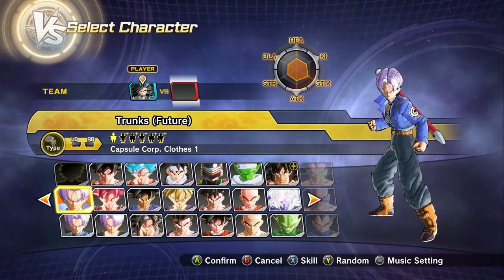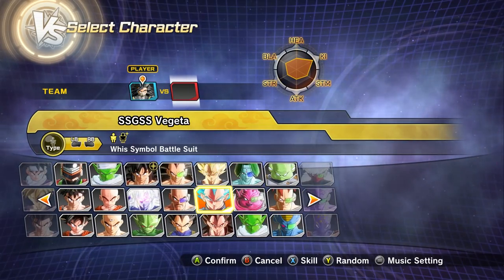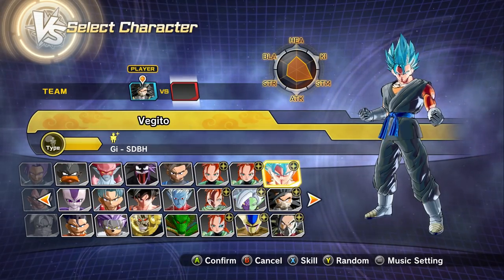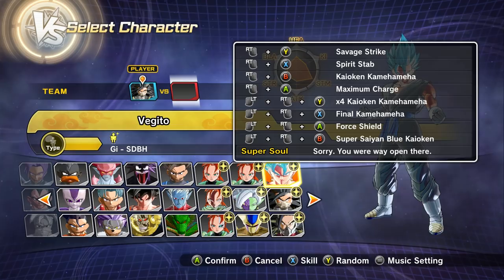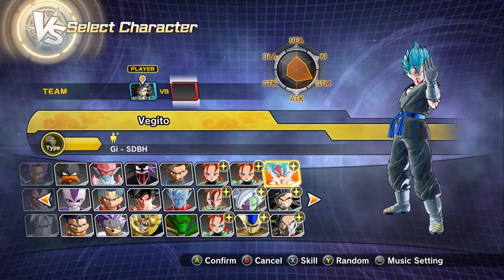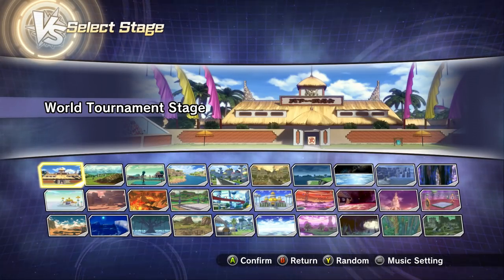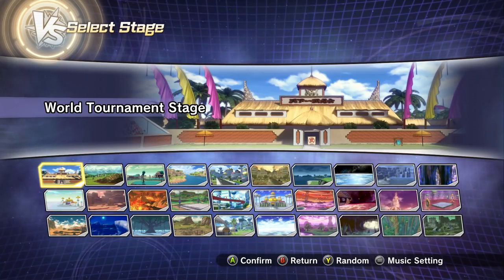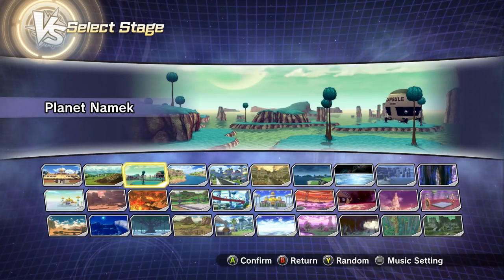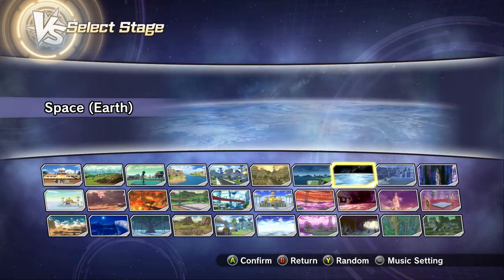So we got Cumber. Let's put him up against Super Saiyan Blue Vegito - and this is the one that goes Super Saiyan Blue Kaioken. Now we gotta fight. This is perfect. If you don't know who Cumber is, just watch Dragon Ball Heroes episode two and you'll know - he's pretty amazing. He's an evil Saiyan, so let's find an area an evil Saiyan would be.